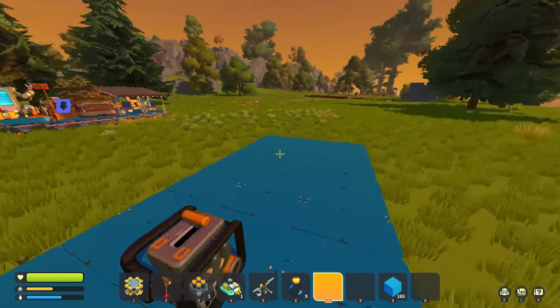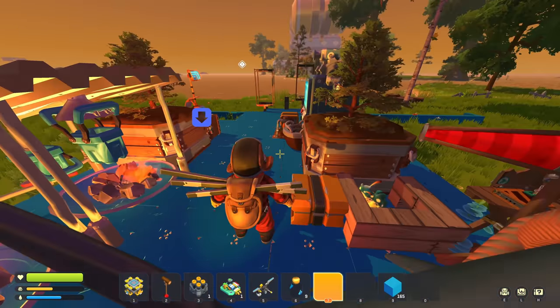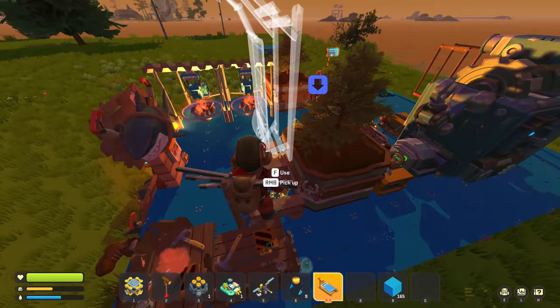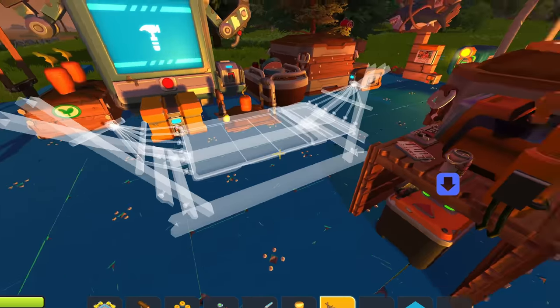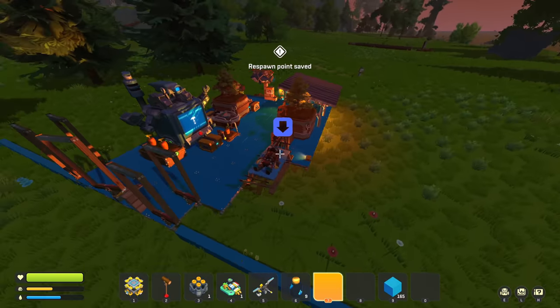I just spent all my cotton on the hammock. Where is my hammock? Oh yeah I just crafted it. This is a really weird rotation setup. Anyway, time to set our spawn point again. This is not very secure but I don't think I'm gonna put this into the water soon. Now I'm just gonna need to grow cotton, and grow it fast.